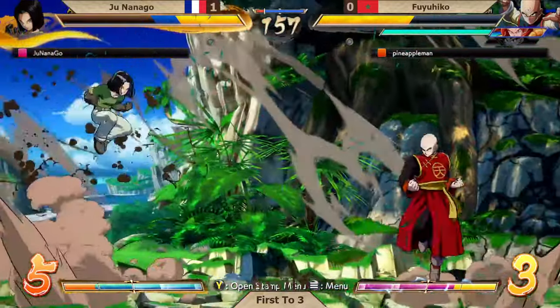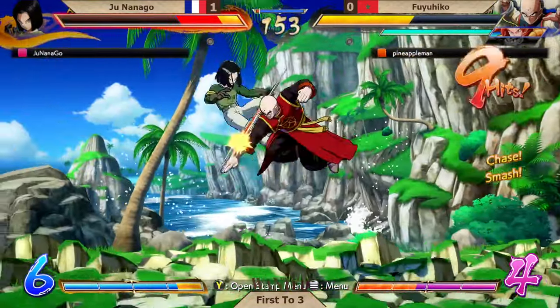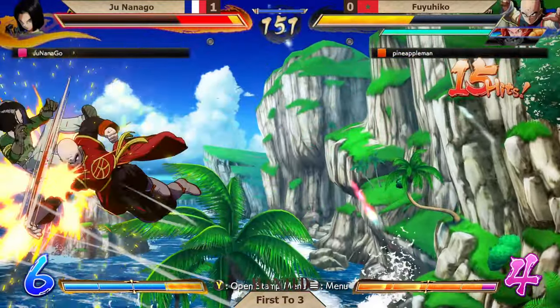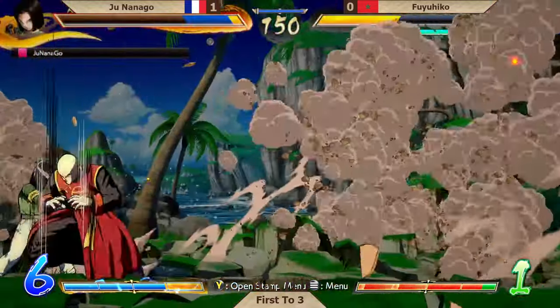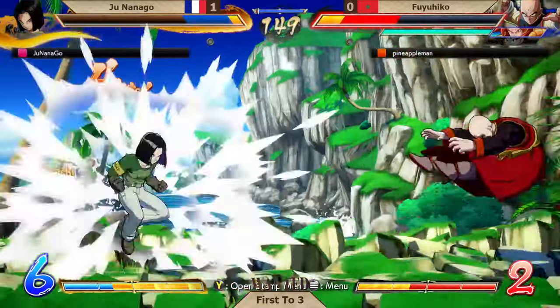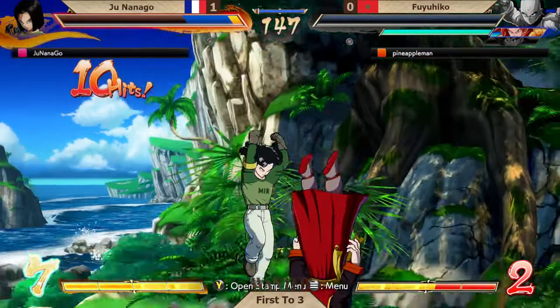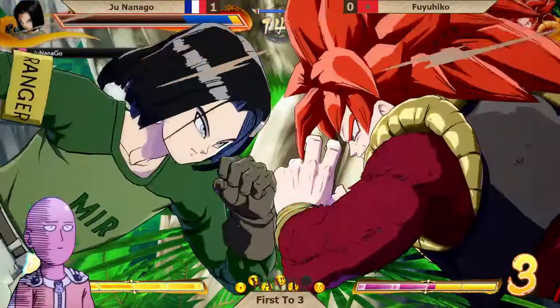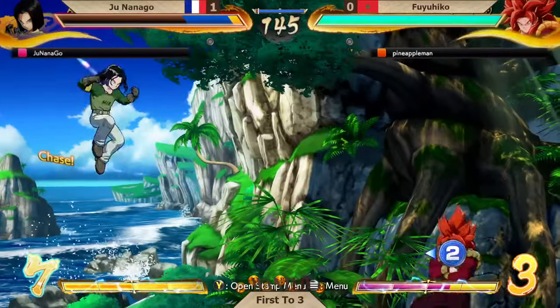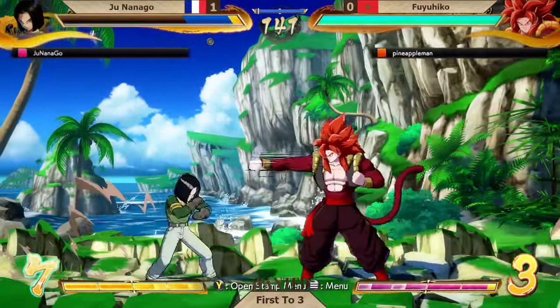I feel like I've seen this movie before — just one set ago. But this time there's no comeback story. This time the hero will fall. Did I just curse this whole thing? Stop messing with the streams. Vegeta versus 17 — two characters that Junanago is very well acquainted with. Fuyuhiko trying to go in there with him.